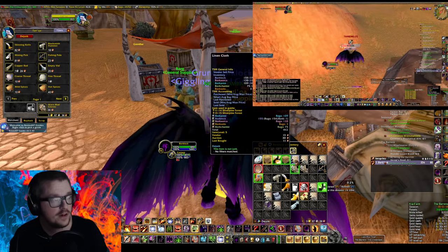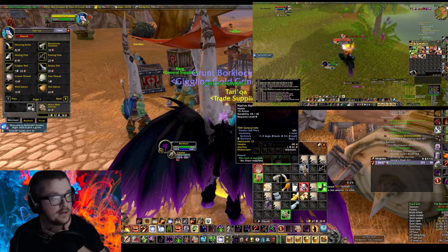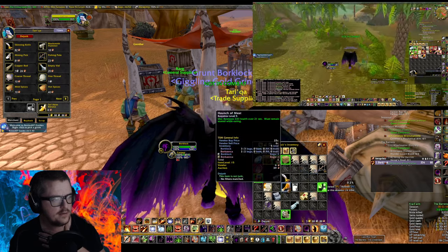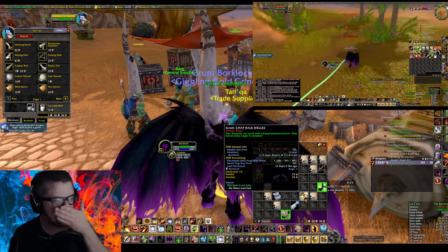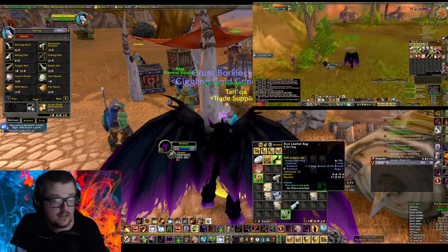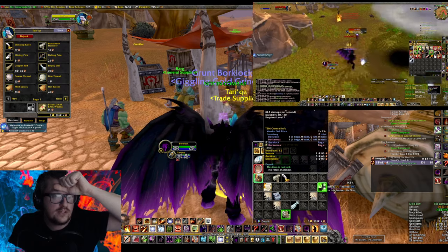We actually got 155 linen cloth. We got the Tiger's Eye. We got some greens — well, not all of them. We got two greens and some trash that we can actually sell. This one is only 15 copper on the auction house. And we actually got a blue leather bag from chests. So if you find chests, loot them — because you can find waylaid supplies inside of them, and greens and stuff like that.